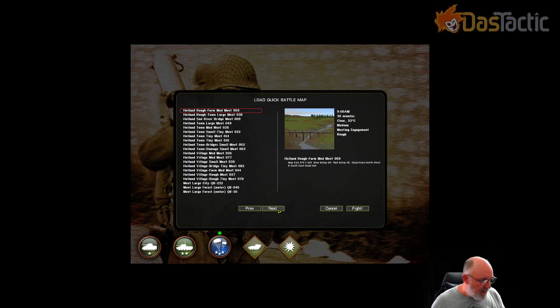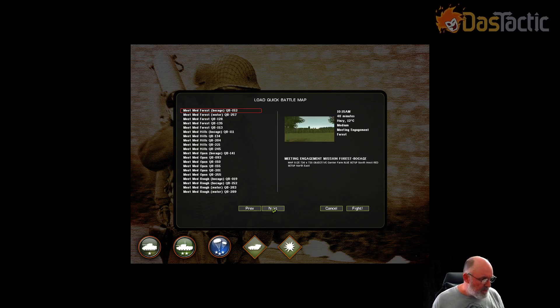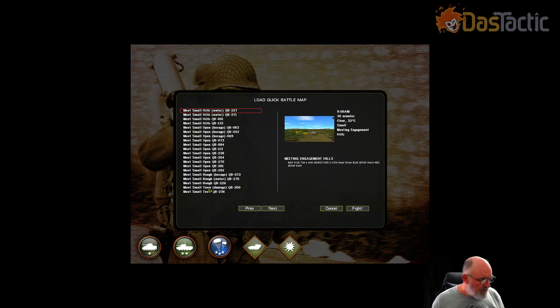I'll click OK and scroll through the maps. Since it's a meeting engagement, we'll only be given the meeting maps, not the assault maps. I want to play small. There's so much to choose from. I'm going to choose a small town with a church in the middle — it looks interesting. It's fairly open. I was worried about choosing something too built up. Others have water or other features, but let's go with this one with a bit of damage to the town itself.